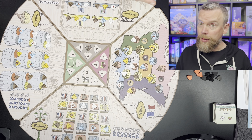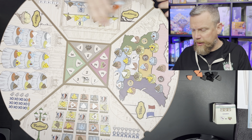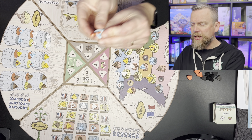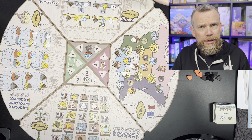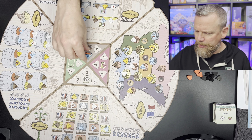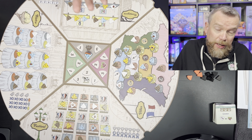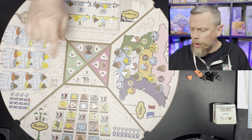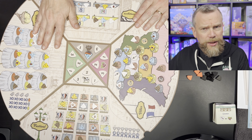The worker placement is very clever in Fromage. What you're doing is you're choosing a worker by color. Here in the center where you're gathering resources, the color doesn't matter. So if I place a worker here, you can see that the cheese slices are rounded on one side, so there's only one way that these workers can fit. Then depending on the power of the action, these workers are going to be unavailable for a certain number of turns. Because at the end, once everyone's placed their two workers — or three if you have that third action — the board is going to rotate. You only get to reclaim your workers once they're facing you again, so you look to see which ones are facing your side of the board and those are the ones you can take.